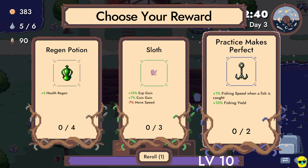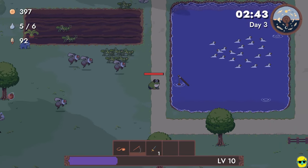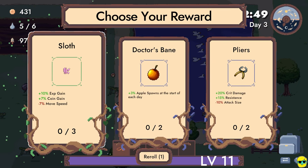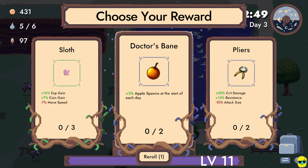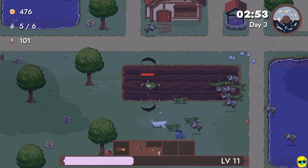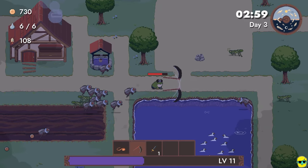Practice makes perfect — plus 1% fishing speed when a fish is caught. I'm going to try this because it's really saying you should be fishing all the time. I'm getting hit just waiting for my fish. We got a giant fish — that's sweet! Fine, I'll go with sloth. I hate being slower, but the idea of extra experience is too tempting for me. Alright, pick up all this money, get your water, and let's go fishing.